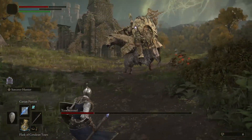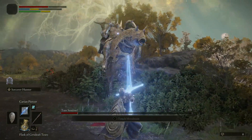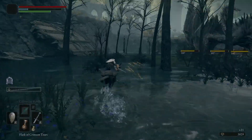It seems that both of the world bosses seen in the network test won't chase the player very far. In addition to this, the boss's HP doesn't immediately reset when you flee. At least some of the world bosses, such as the Tree Sentinel, may be visible at a distance, so long as they're not like Flying Dragon Agile and spawn in as you approach.